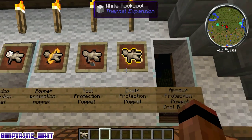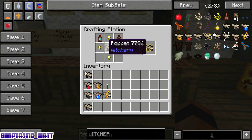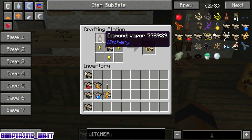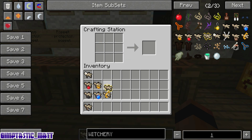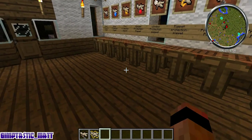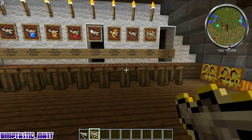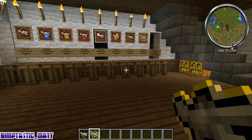The next one is the death protection poppet, which I think is the best one. It's the basic poppet, four gold nuggets, a diamond vapour and a drop of luck. That will protect you from any kind of death. When you die — whether it's a mob, falling, or drowning — the poppet will be consumed, as long as it's on your hotbar, and it will give you a little bit of health back just to get you out of trouble.